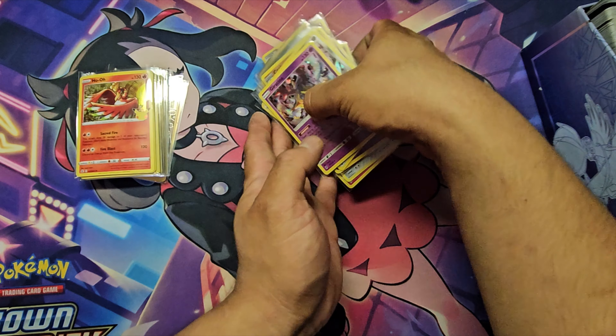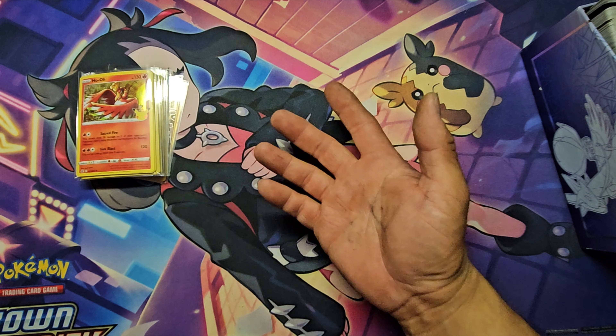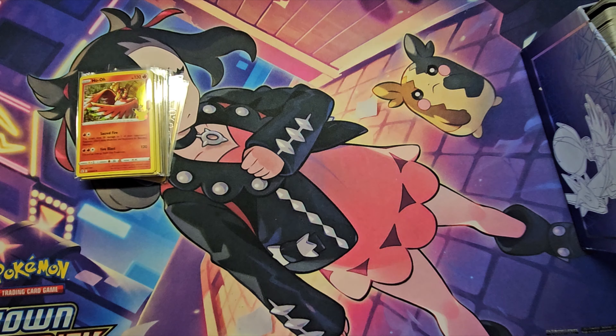Got a Steelix, Crobat, Boss's Orders, Coalossal — Rebel Clash — and Giratina. Not sure what set that is from. That is for one of them — like I said, I don't know what any of those are worth. I will soon find out maybe after this video.